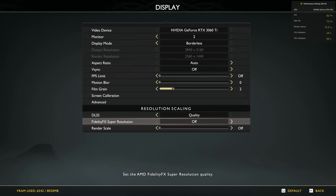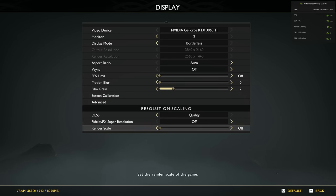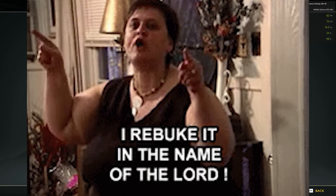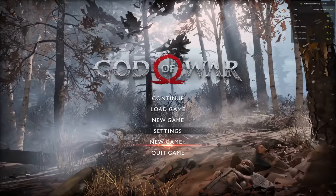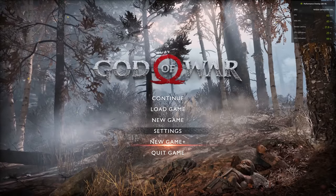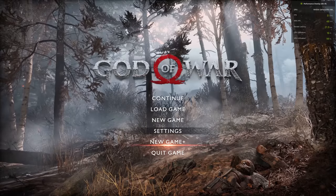We'll turn on everything — this is for AMD. We don't want motion blur, we're not using motion blur. Graphics settings are all the way up, so we're gonna go ahead and get into the game. We'll do some fighting because I think that's where most of the action is, and we'll see how it looks.